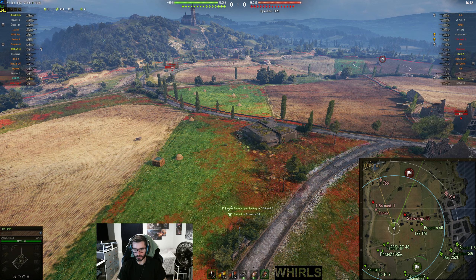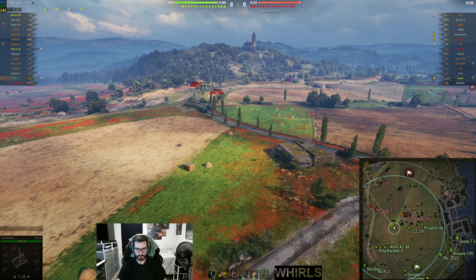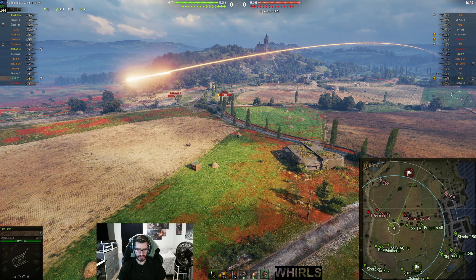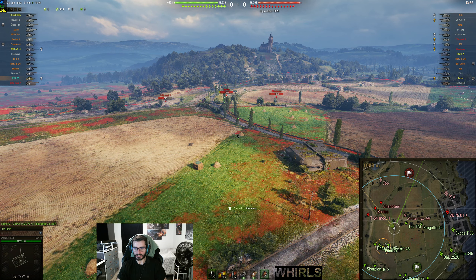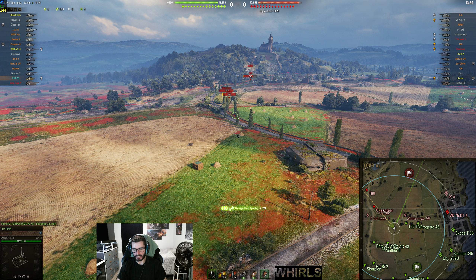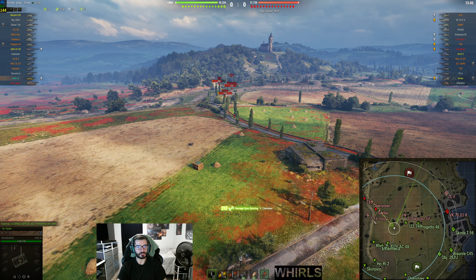We're in the Hawk 30 and we spawned on the South Spawn. I came to this bush directly in order to outspot the Senlek, which I assumed was going to go here because this is where a lot of light tanks like to go. More times than not, you're going to be way better off spotting the western portion of this map than anywhere else. It's the wide open area where your tank destroyers are going to need eyes.